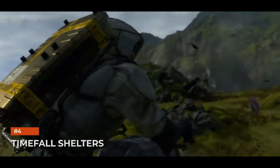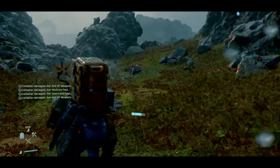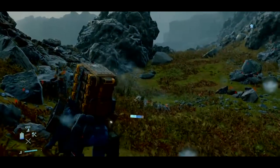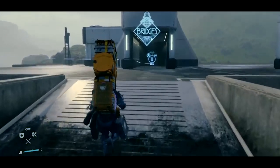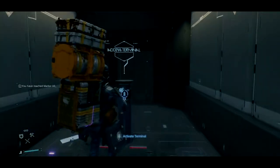Timefall shelter. The game features a supernatural time-accelerating rainfall called timefall — this is something you want to avoid at all costs. Not only does it damage your cargo, it also brings the BTs. If you find yourself in an area with timefall, make sure you build a timefall shelter using your PCC, which you'll get the ability to build a few hours into the game, or use a shelter built by another player. Those shelters recharge your batteries and repair your equipment, and you can also skip time here in increments of 10 minutes or more until the rain stops and it's safe to move on.